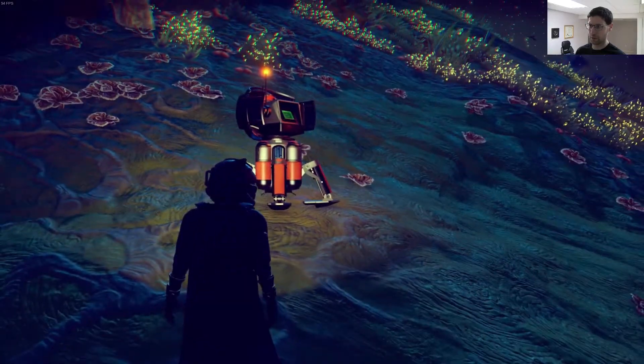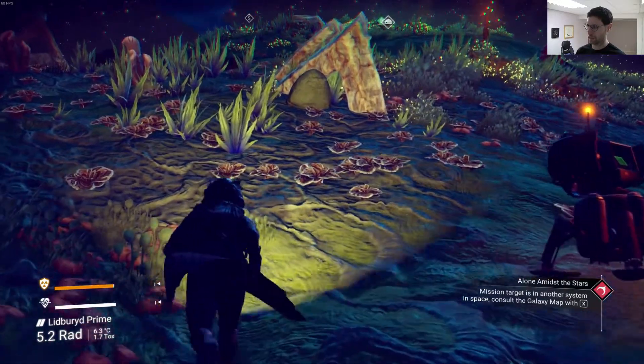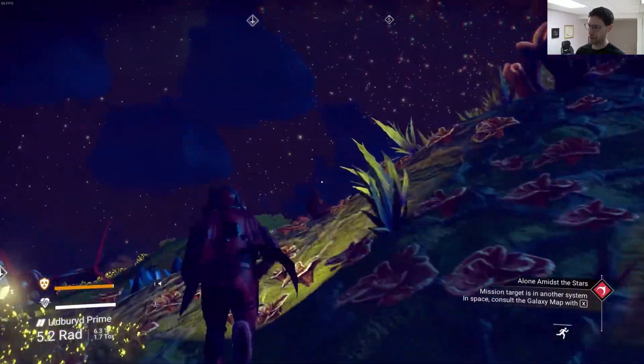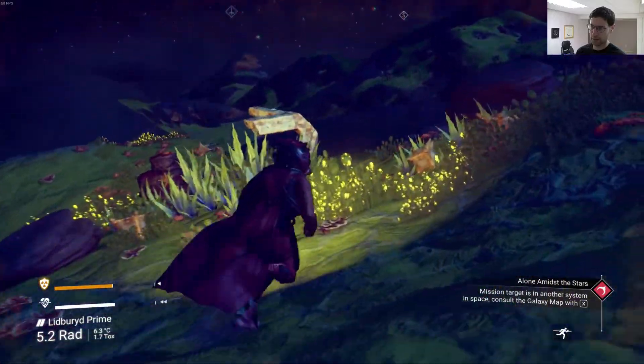Sweet root berry cash. Tech module, gamma weed, magnetized ferrite deposit — that's interesting. I will take all this, thank you. Exosuit — boom. Look at that. Seems a little bit better — not sure, I might be a little faster. Looks like a little bit better stamina. I can't tell but I think it did something. Okay wait, what was I supposed to do? Base computer archives — mission targets another system. Consult the galaxy. We're gonna have to do that.